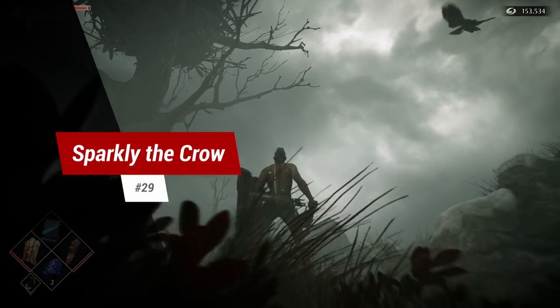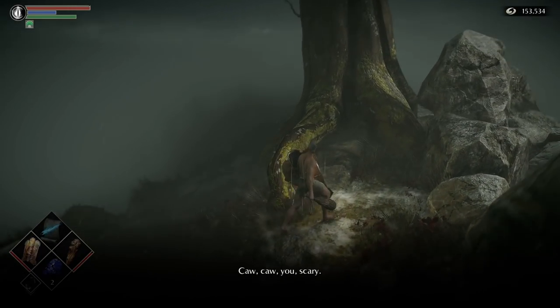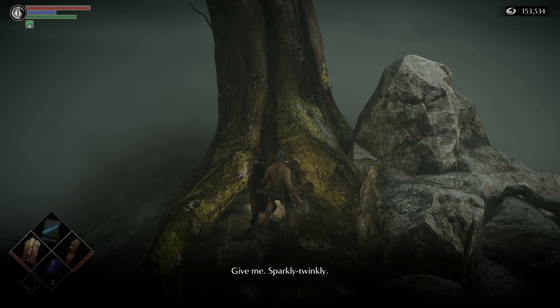Tip 29: Sparkly the Crow. There is a hidden vendor atop World 4-1 which will exchange items you drop for other items. Some great stuff can be obtained this way — check out the wiki for more info.